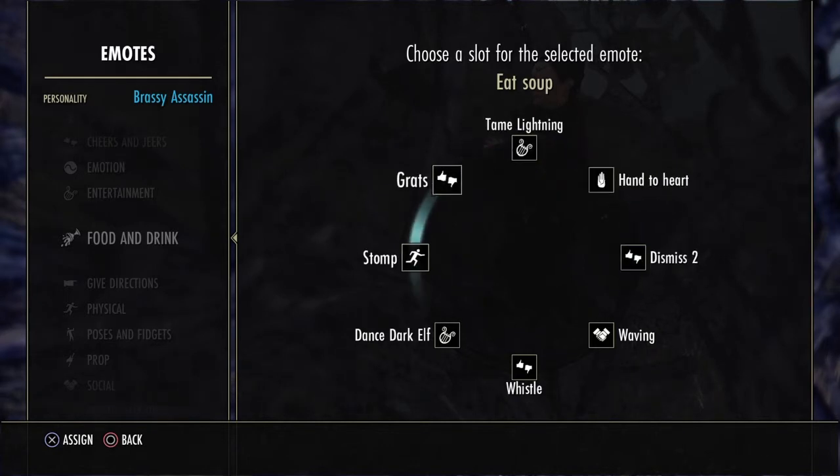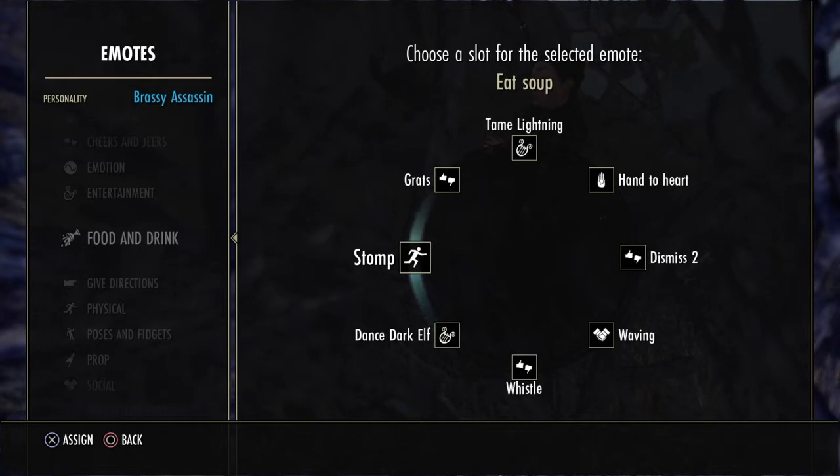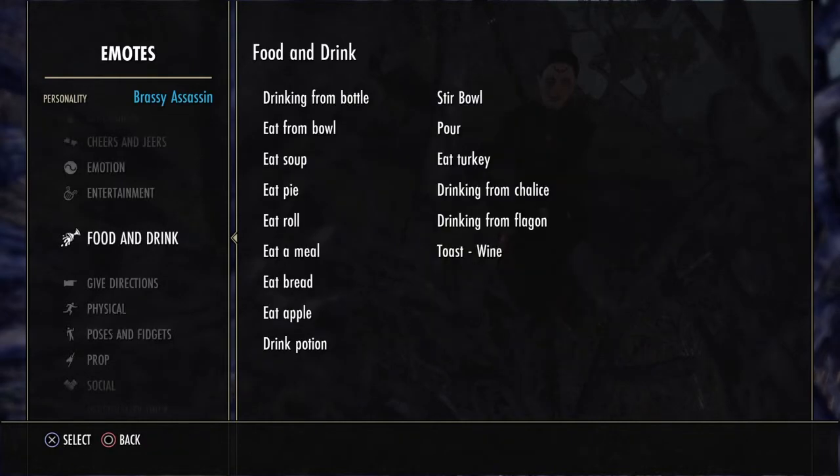What you want to do now is use your left analog stick and select which slot you want to place it in. Once you select what you want to do, just let go of your left analog and tap X to assign. Then you just go back out of it.